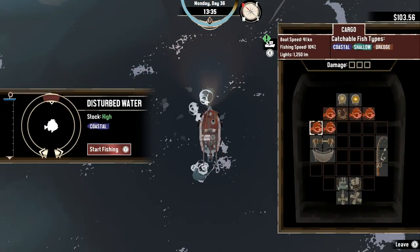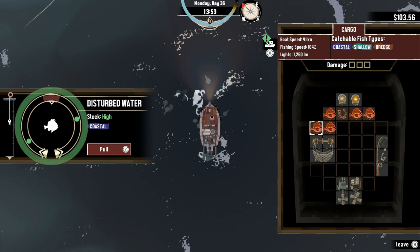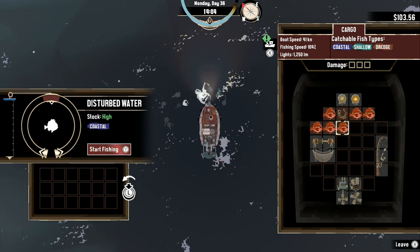Speaking of the options, there are a few to make your game a little bit easier, like making the mini game so you can't lose — it just takes longer.